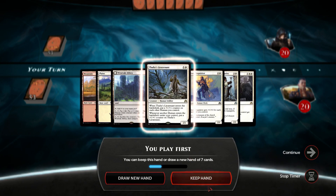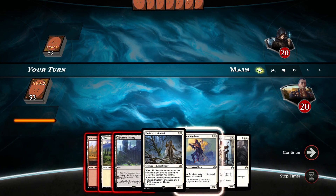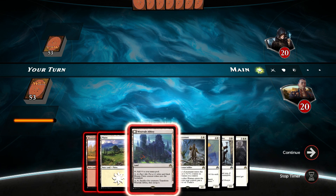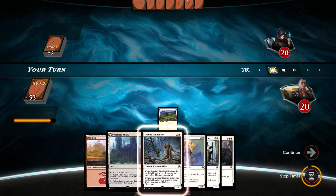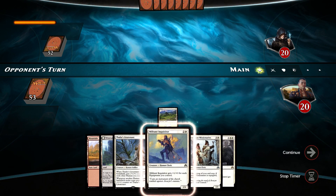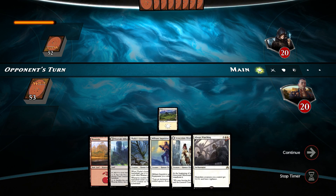Holy crap, this is a nice hand. I will keep it. So let's see — I would like getting Thalia's Lieutenant. I'll get it out as soon as possible. So let's do plains here, follow that up probably with the mountain, get the lieutenant out. Then I'll get the inquisitor out. If we draw into two white, it would be very nice for us.